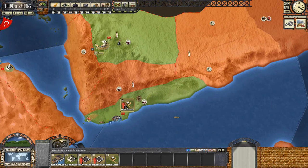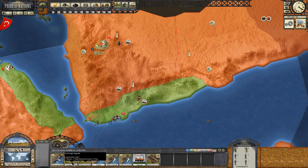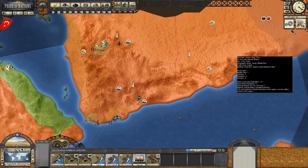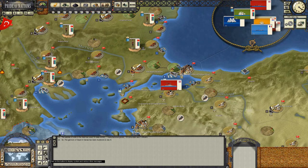So depot extension - that's relatively cheap. Let's also look at what other options we have. We've got an anchorage upgrade - we'll do that as well. That still leaves us with plenty of state revenue and manufacturing goods, so these are relatively cheap things that we can do.